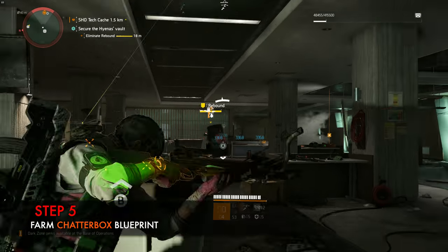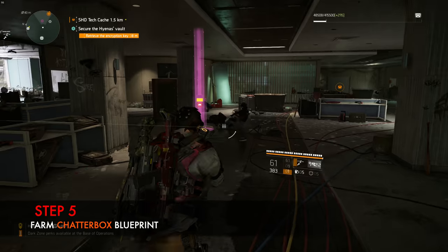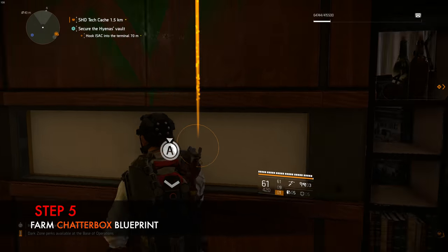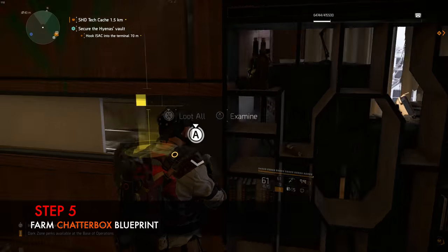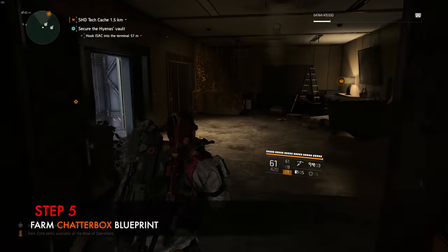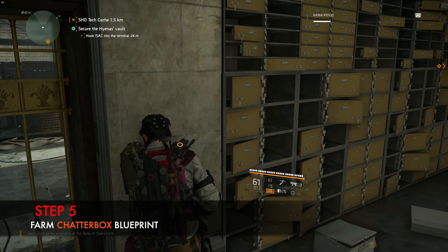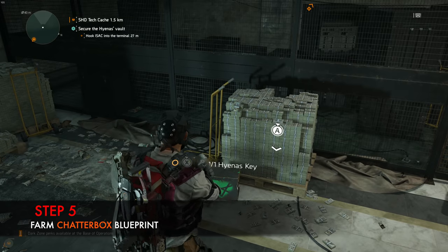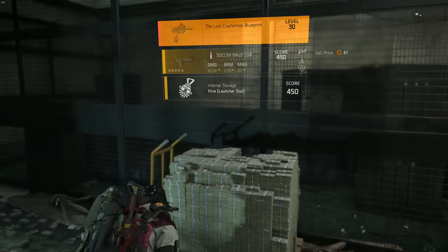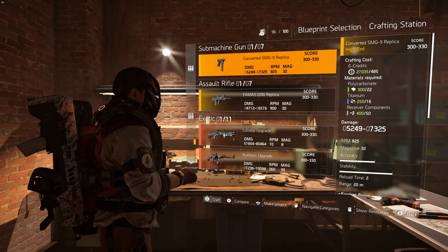Step five: Chatterbox exotic blueprint. This is the actual blueprint for the gun itself and is found in the Bank Headquarters main story mission. To get it, you need to defeat Rebound and loot a key from him. After that, go to the next room — there is a hidden panel that will reveal an RFID key card. Grab that, and once you enter the vault, go to the room on the left and open a hyena chest. This is the only hyena chest that will drop this exotic blueprint. It's RNG dependent, so if you're unlucky, wait until the 24-hour reset, come back, and try again. Once you have this blueprint, head to your crafting station in the White House and craft this weapon.